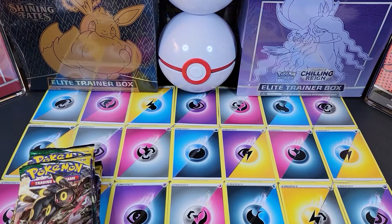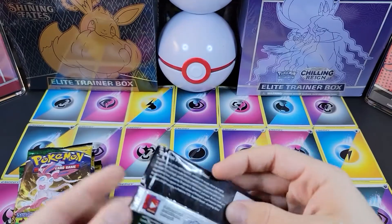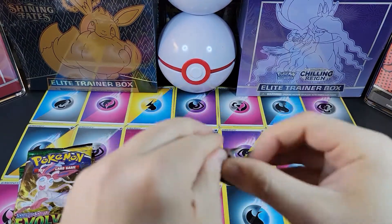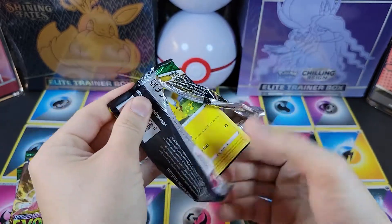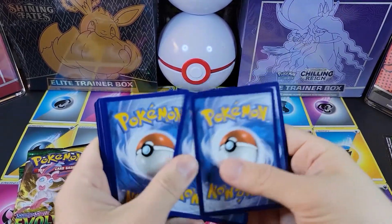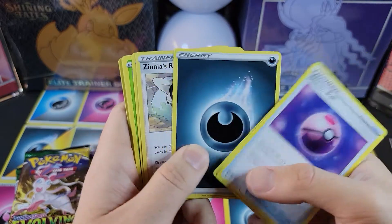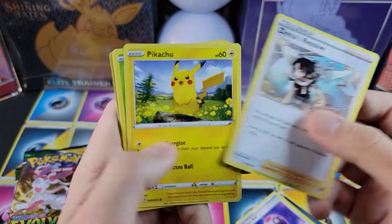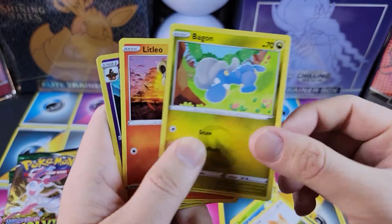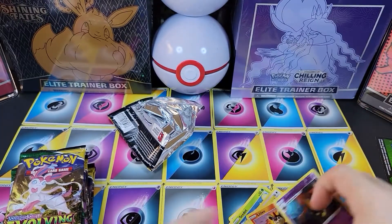John, how about you start us off opening the first pack out of this one? Sure. So we have an Umbreon to start. We've opened a lot of these already, but one alt art that wasn't even on camera, so we gotta make sure we get the next good pull on camera. Dream ball, energy, Zinnia's Resolve — also a very cool full art if we get it — the chinless Pikachu — Seedot, Lillipup, Bagon, Little Leo, Orgeist, and non-hollow Shiftery.